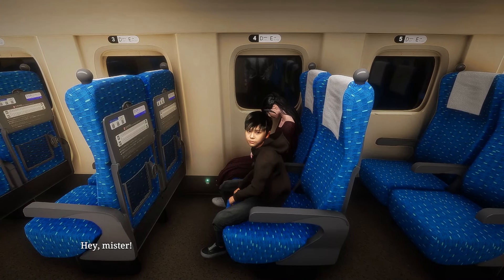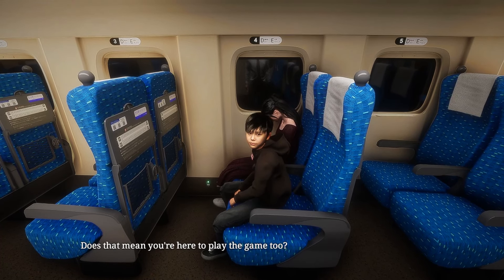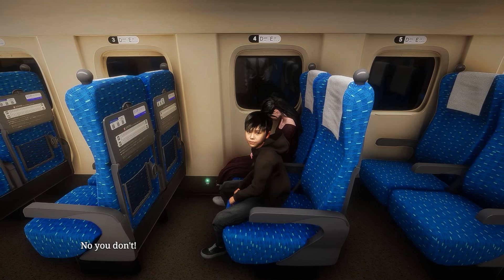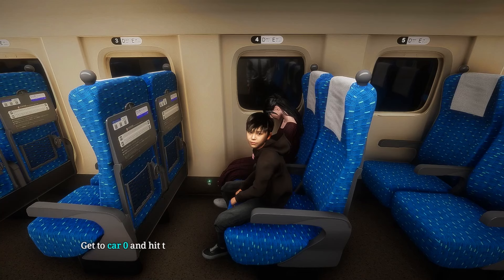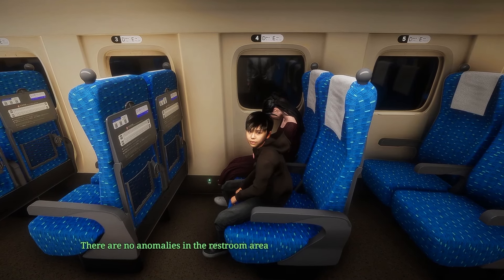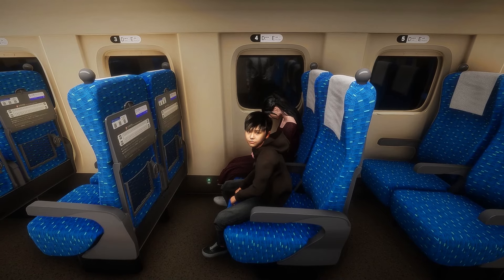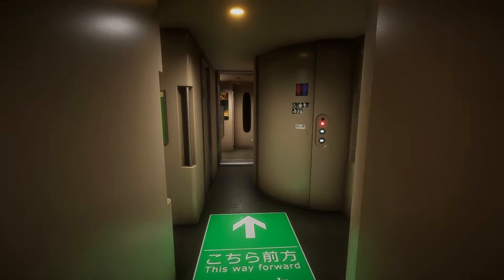A kid approaches and explains the rules. He confirms: see something off in the train, turn back. To finish the game, get to car 0 and hit the brakes in the conductor's room. He also clarifies there are no anomalies in the restroom area, so that's a safe zone. After the conversation, it's time to continue.